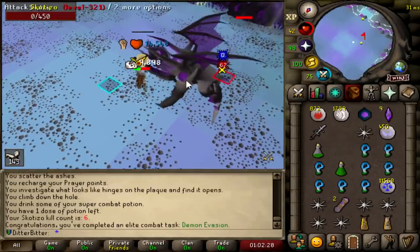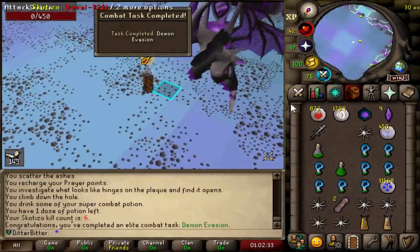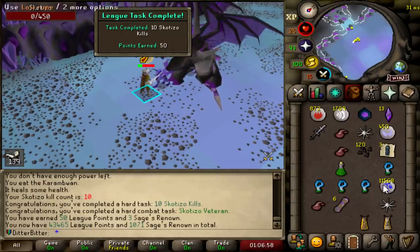I'm going to four-hit it — I literally just four-hit it. Elite combat task: demon invasion. I don't know what that means, but we got it done. I literally just four-hit it. And that is 10 Scatizo kills, 50 points, 43,400.